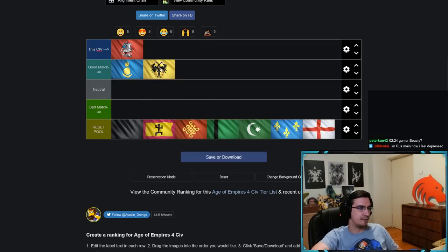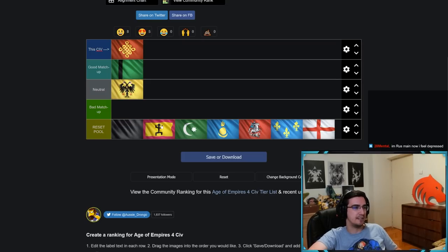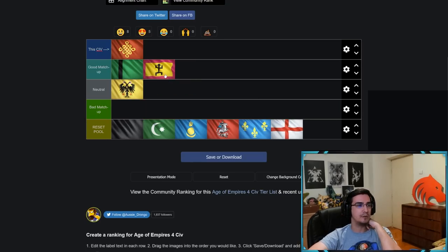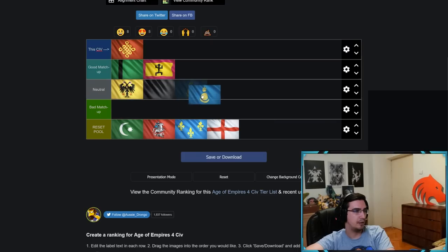For China: Delhi is a very good matchup. China versus HRE is an even matchup — either side can win. Malians are a good matchup for China. Farimba has been a very popular choice for Chinese players, but if you actually go one-TC or two-TC Song into Castle with some walls and get Nest of Bees, you'll be fine against Malians. Malians put on pressure with Farimba and try to snowball, but Nest of Bees puts a complete hold to it.